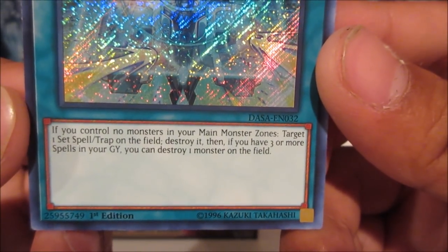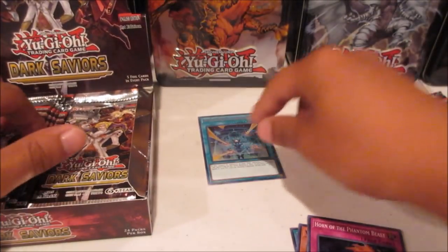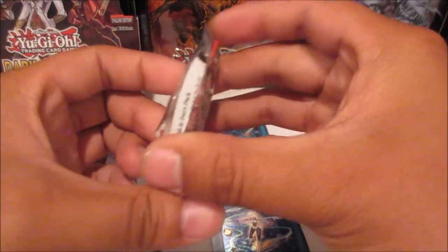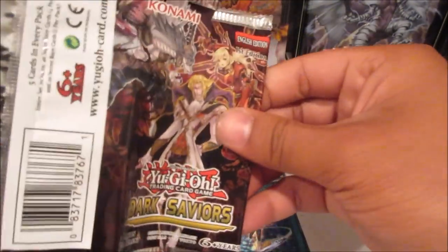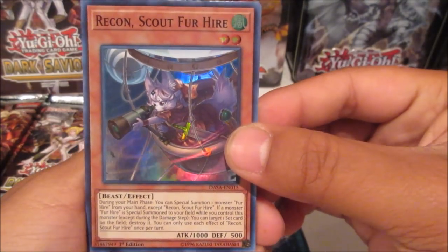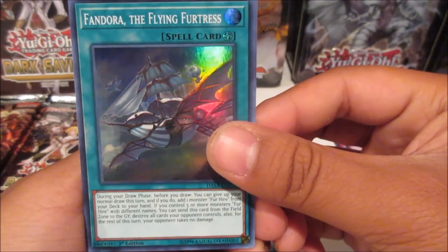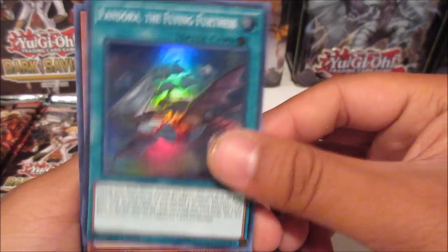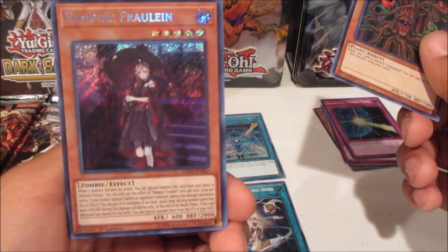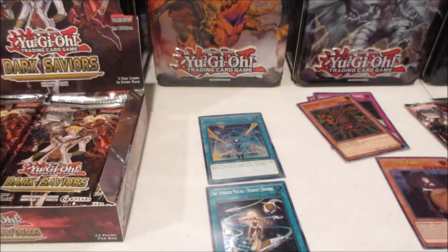Let's check out Jamming Waves: if you control no monsters in your main monster zone, target one set spell or trap card on the field and destroy it; then if you have three or more spells in your graveyard, you can destroy one monster on the field — so basically two pops. I'm separating the Sky Striker cards. Going for Fur Hires: we got Recon Scout Fur Hire, Drowning Mirror Force reprint, the field spell Fandora the Flying Furtress, Vampiric Orcus, and Vampire Frawling — secret rare.